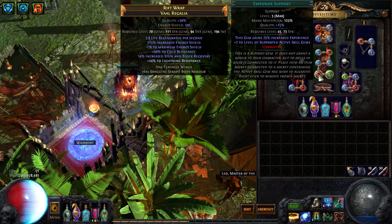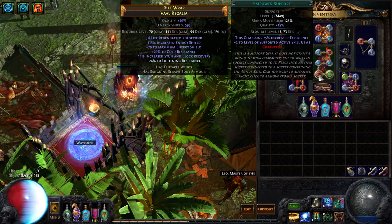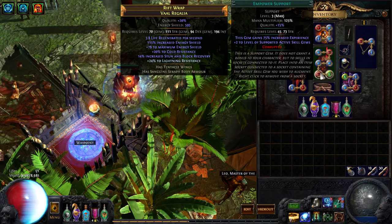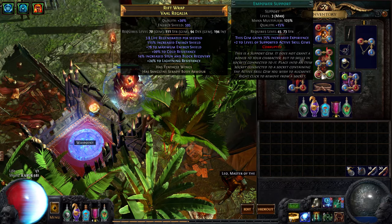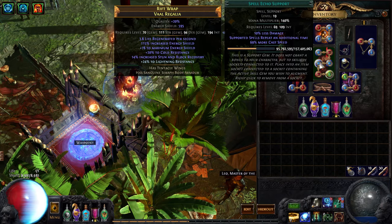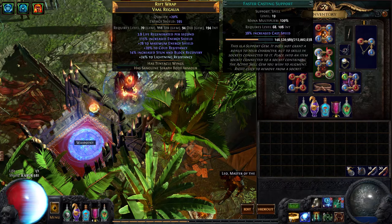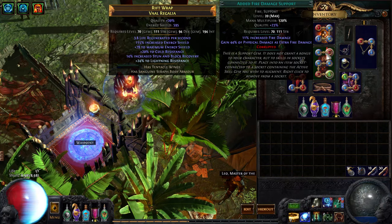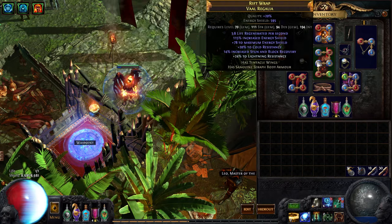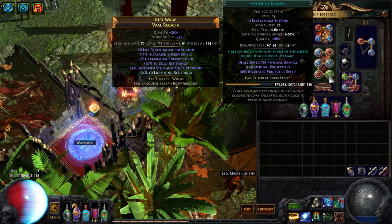This spell scales based upon levels, so one more level would have been nice, but that's worth like 8 exalts in this league. And I'm not putting it in a plus-1 armor, so it's just some random piece of armor. I have Spell Echo, Controlled Destruction - which is more spell damage but reduced crits, because this is not really a crit build - Faster Casting, and also Added Fire on top of that, which I apparently corrupted to have more quality on the gem. The support gems don't raise damage as much with levels, but the actual skill itself does, so that's really important.